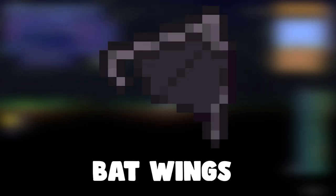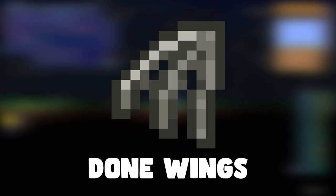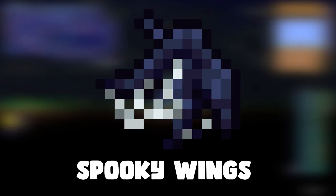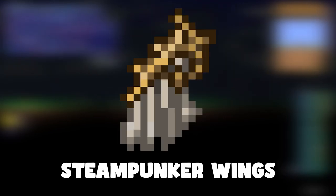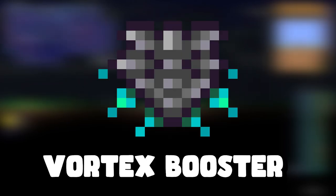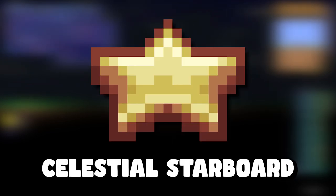Continuing the list: D-town wings, bat wings, bee wings, butterfly wings, flame wings, hoverboard, bone wings, mothron wings, spectra wings, beetle wings, festive wings, spooky wings, tattered fairy wings, steampunk wings, Betsy's wings, empress wings, fishron wings, nebula mantle, vortex booster, solar wings, stardust wings, and the celestial starboard. There are a lot of wings in this game.